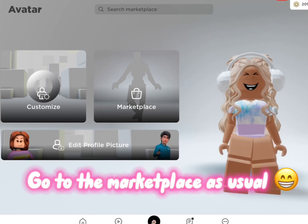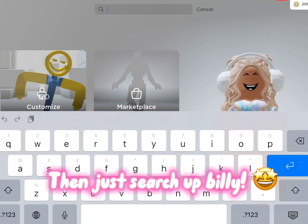Go to the marketplace as usual, then just search up Billy.